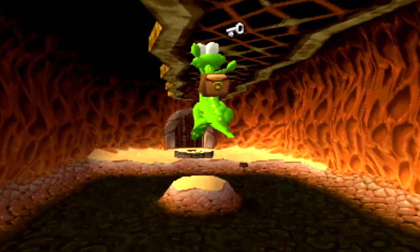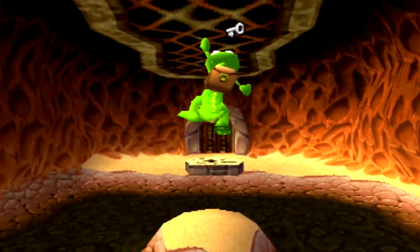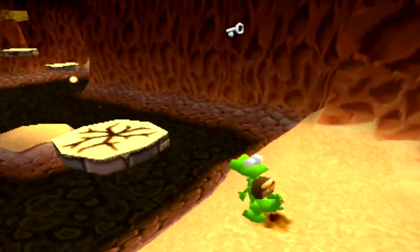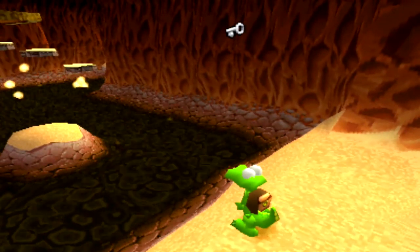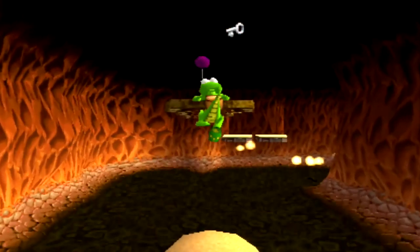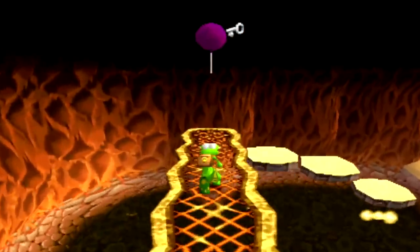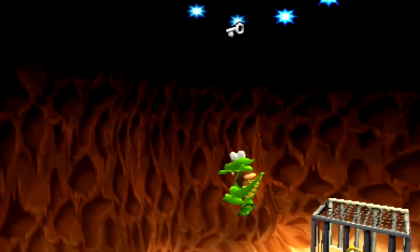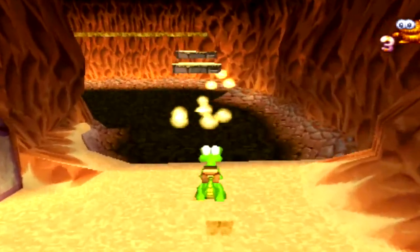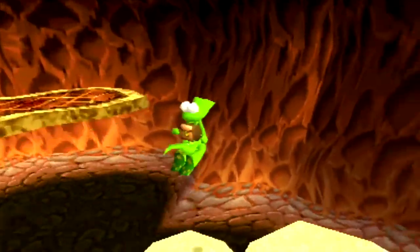Three guesses as to what the key is for. Hop again — probably could have made that if I was quick enough, but I don't really want to push my luck. I got pretty lucky at the start as it is. Climb up and grab balloon — takes us back over here so we can easily grab the Gobbo, and that's all sorted. That platform came up a little bit sooner than I expected.